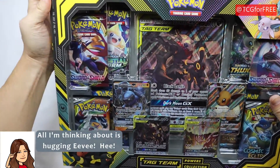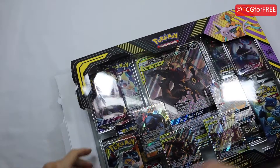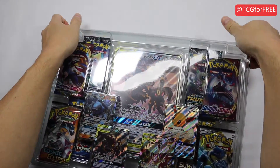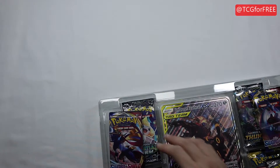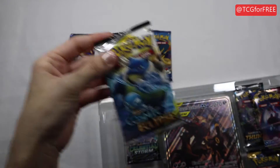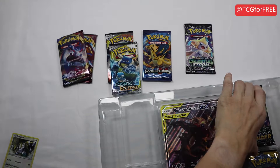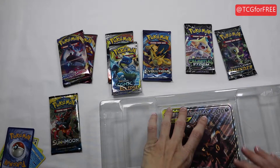First glance, what do you think? It sounds really cool, it looks like a really nicely loaded box. Alright, I'm going to start tearing into this thing - literally. It's a pretty well-packaged box. We have Sword and Shield, Cosmic Eclipse, XY Evolutions, another Cosmic Eclipse, another Sword and Shield, Celestial Storm, Lost Thunder, and a Sun and Moon, and then our giant card.